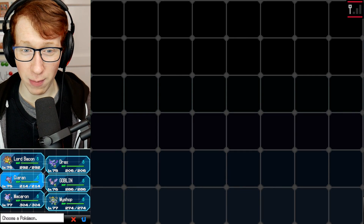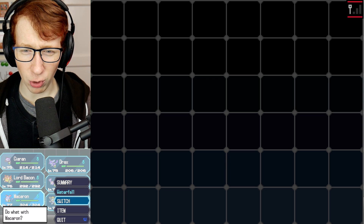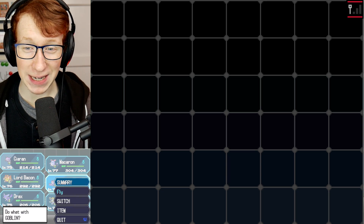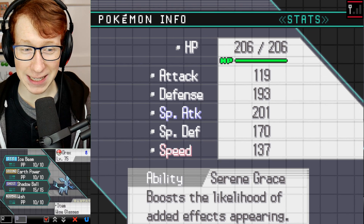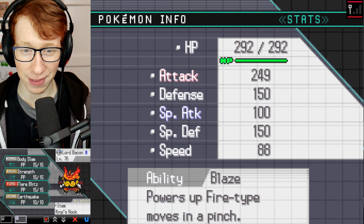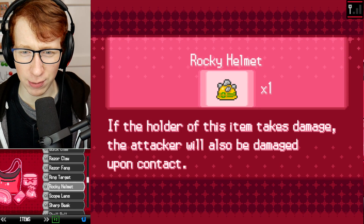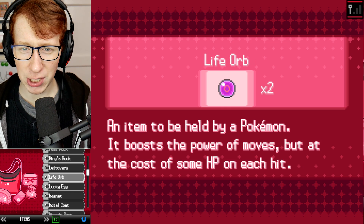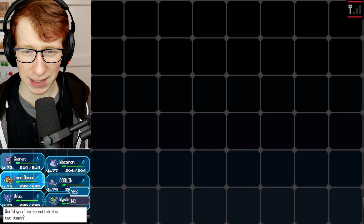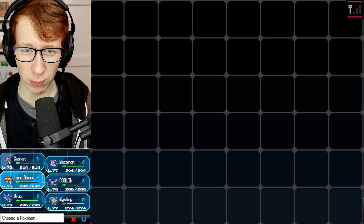Anyway, let's do the Ghost-type Elite Four member first. I'll put Kieran in front with the Bright Powder. I could go with Macron for big damage. The problem is these are double battles, which is a big issue - I'm kind of scared about that. I could go with Shadow Ball. Lord Bacon has a King's Rock and I don't know why, since it's too slow to take advantage of that. So I'm actually going to change that King's Rock out and give it a Choice Band instead.